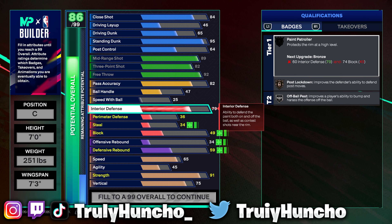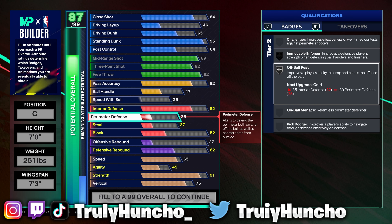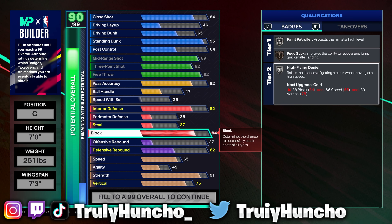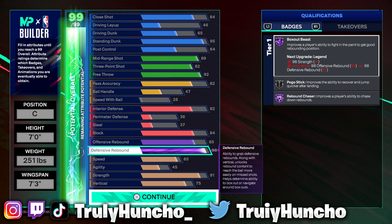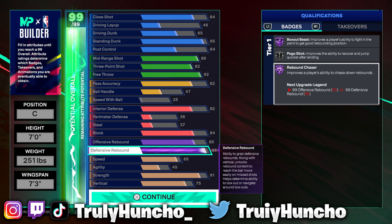The defense on this build is very important, so please follow these steps. For your interior defense, upgrade it to an 82 so you can get Post Lockdown on silver and Off-Ball Pest on silver. For your perimeter defense, keep it at a 36. For your steal, keep it at a 37. For your block rating, upgrade it to an 84 — you can get Paint Patroller on silver, Pogo Stick on bronze, and Fly By Denier on silver, making you an elite shot blocker. For your offensive rebound, upgrade it to an 85. For your defensive rebound, upgrade it to a 96 — you get Hall of Fame Box Out Beast, Silver Pogo Stick, and Hall of Fame Rebound Chaser. If you put cap breakers into the defensive rebound you can get all legend badges.